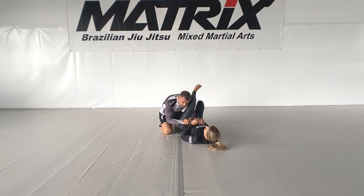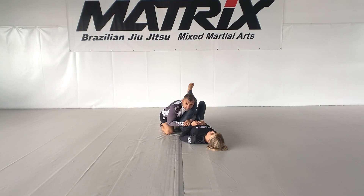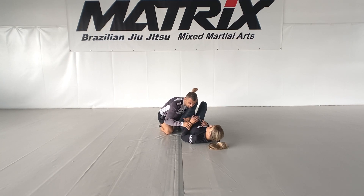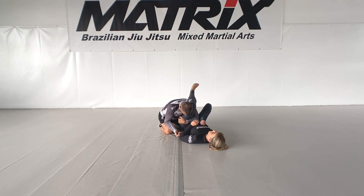All you have is just this — make sure you're nice and low here. You have tons of options. Without going into depth about my full game, it usually involves going between upper body, lower body passing, and back takes. You'll see the back take now. There are also cross ashi entries and arm bars if they keep pushing you away. What I do is switch to a scoop grip here.